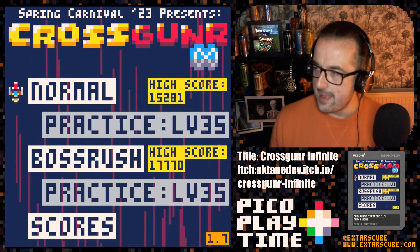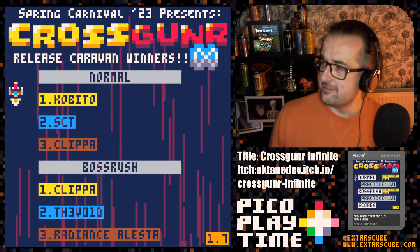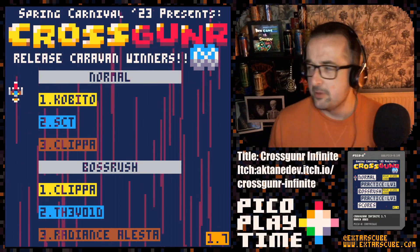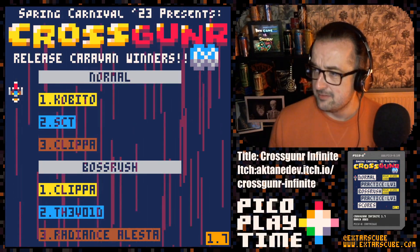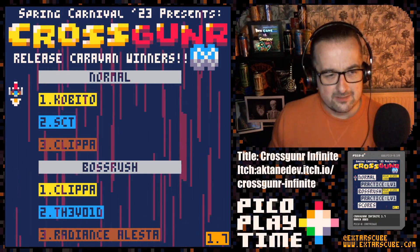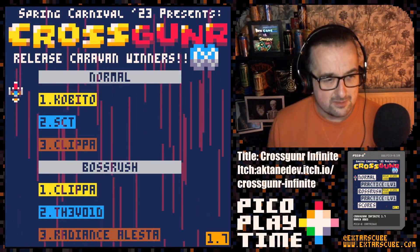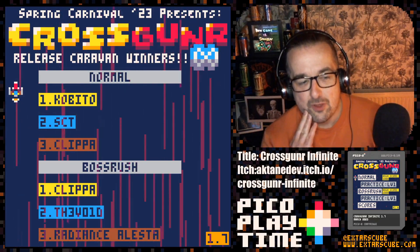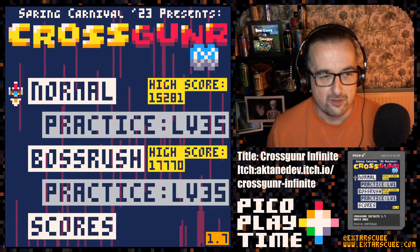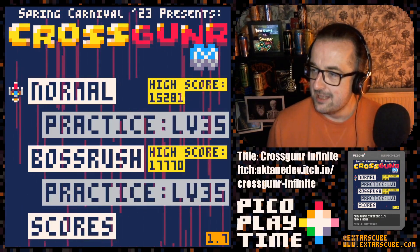You can see in the background there, we have got some absolutely bonkers starfield goings on. There's an interesting little feature: Release Caravan Winners. I'm not the biggest expert on shmup terminology, but I believe a caravan is like a shmup tournament. Aptane organised this tournament for his game and these are the people who came top. Kabito scored 694,000 points — I scored 15,000 in Normal. There are some very skilled people playing this on Itch. The top scorers in each category have been immortalised in the game — what a cool idea.